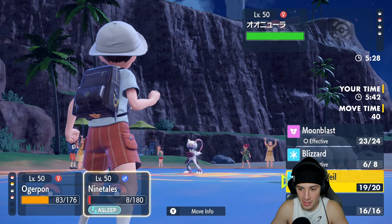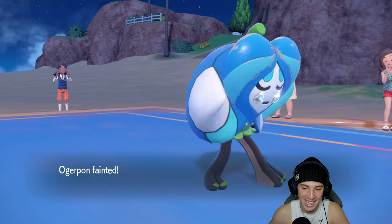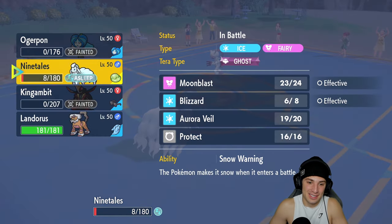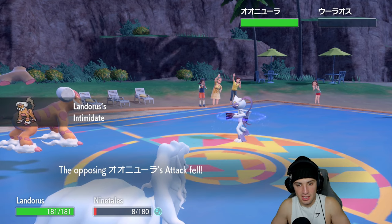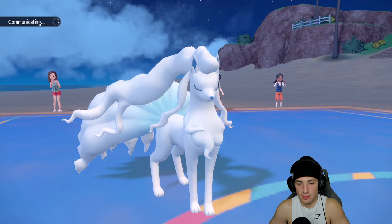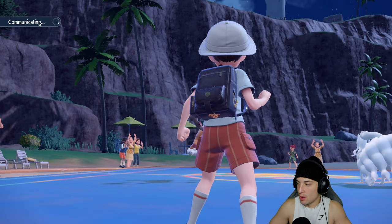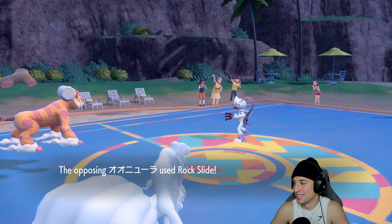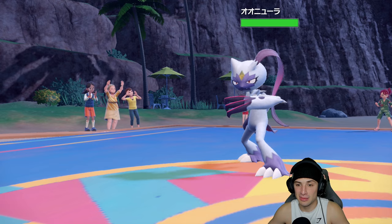We still have Landorus in the back end. Going for Moonblast now that snow has stopped — that Dire Claw putting me to sleep was crazy, I got no Blizzard value. Still, I have Choice Scarf Landorus with Stomping Tantrum which will be super effective. Intimidate comes out on a physical attacker, going for Stomping Tantrum and then Moonblast. Setting up Aurora Veil was massive for us. We just wish we could have used King Gambit a bit more, but we'll try to rock out with it in match three.